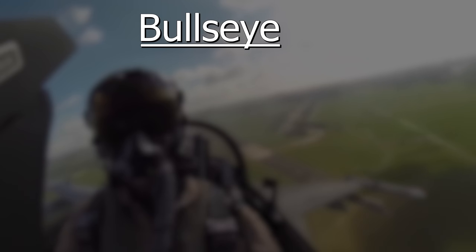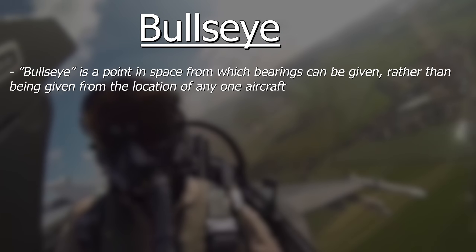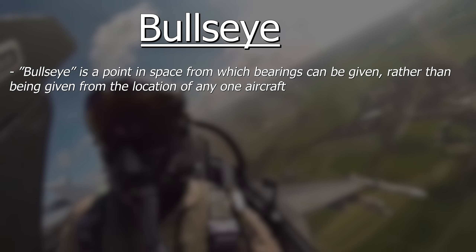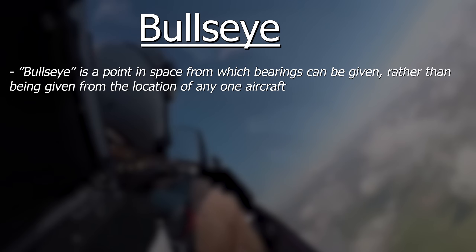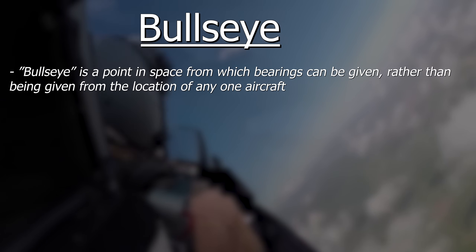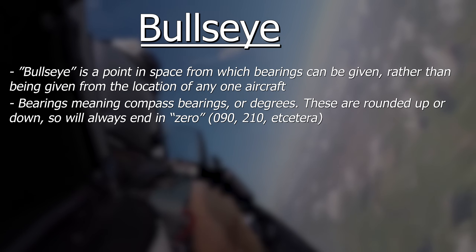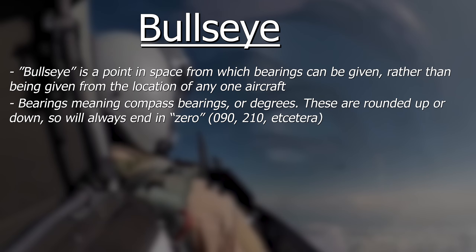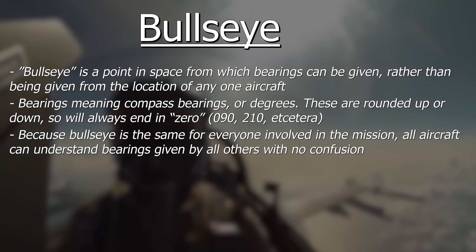The last basic term: a bullseye, or just bulls. A bullseye is an established point in midair from which bearings and directions may be given. Bearings are compass bearings, so 090 means 90 degrees or due east, 210 is southwest, etc. Using a bullseye means that both an AWACS aircraft and different squadrons of fighter pilots in different positions can use the same bearings. For example, a target might be at a bearing of 350 from my position — so almost due north — but 090 from my AWACS.